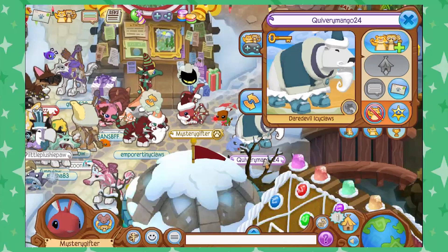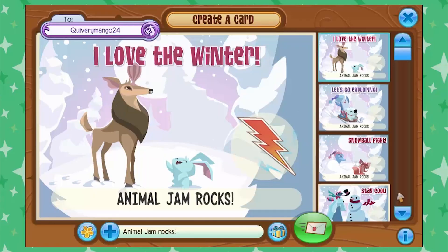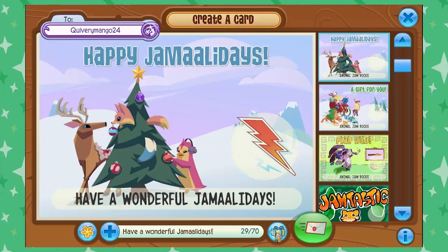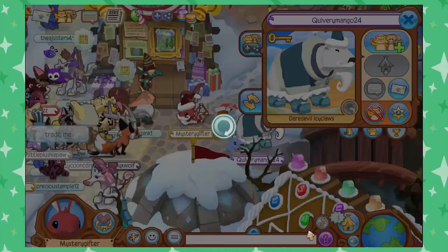Guivry Mango 24 — that's a pretty cool outfit. Let's send them a little JAG. Jamaalidays — have a wonderful Jamaalidays. Let's put a gift in here. Let's put in this llama claw, and there you go, we'll send that off.